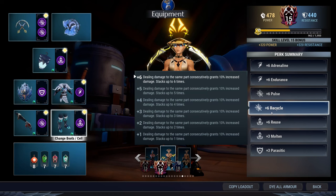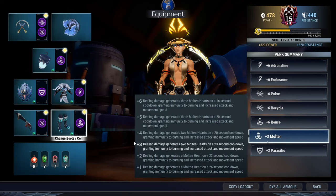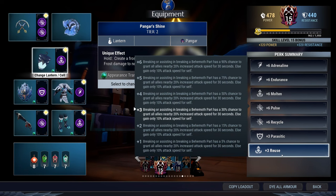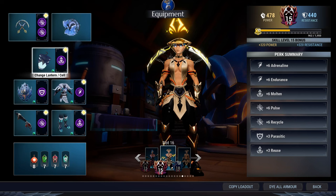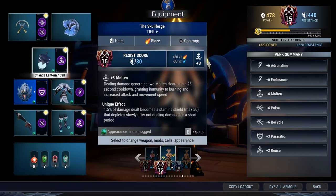Recycle: as long as you're hitting the same part, you'll deal up to 60% bonus damage — very awesome. Reuse plus six: you've got a choice here because the Skull Forge comes baseline with Molten. If you prefer, you can go with full Molten and just have Reuse plus three, because the amount of attack speed you gain doesn't change. Going up to Reuse plus six means there's a 90% chance to get a 20% attack speed increase instead of 10%, and it applies to all allies.